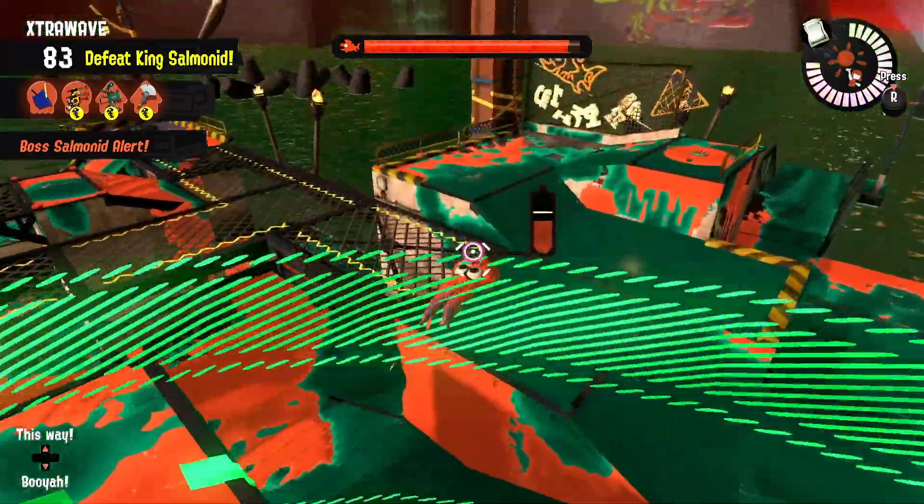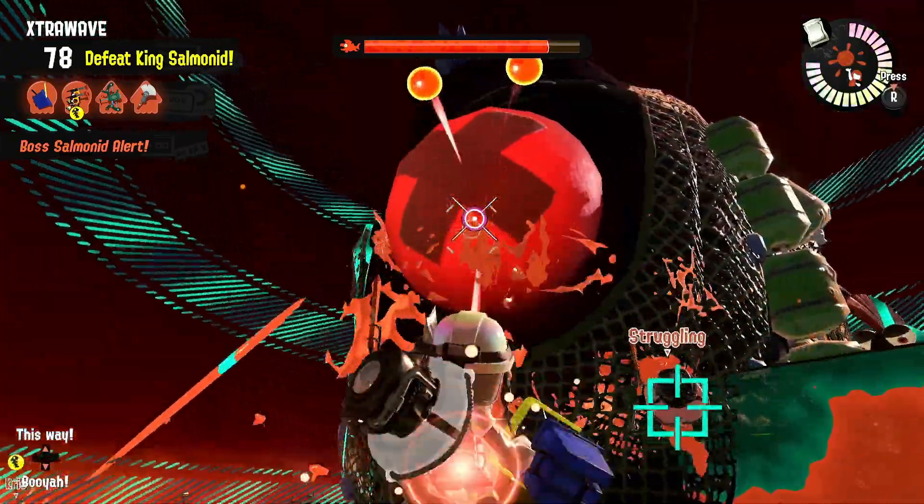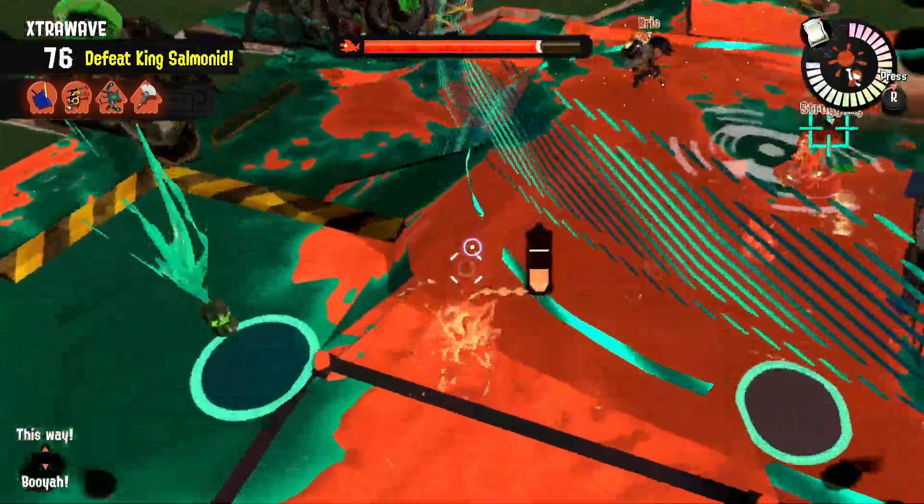That spot on his back right there is his weak point. You can do the most damage by hitting that. And you basically want to treat that spot like an egg basket.